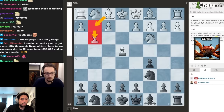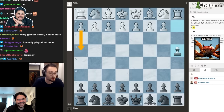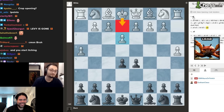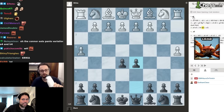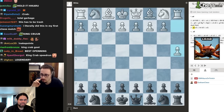Next we have the Crab, which I haven't looked up. What is it? It's a4 and h4. And if you'd like to play the King Crab, you also play e3 and king e2. Like king crab costs more at Red Lobster — it's bigger. So okay, what do you think?